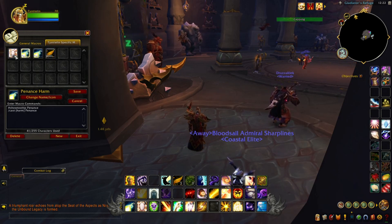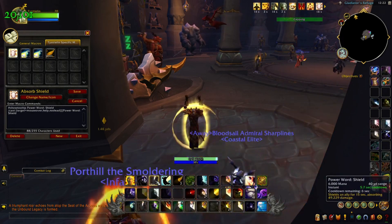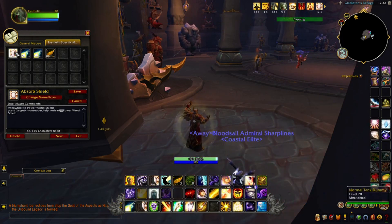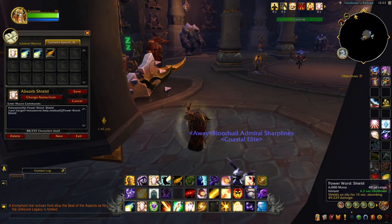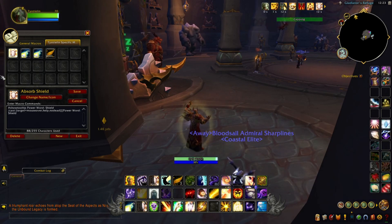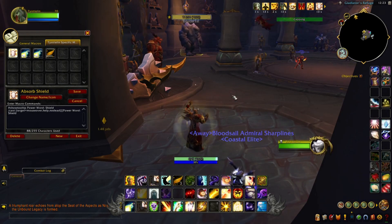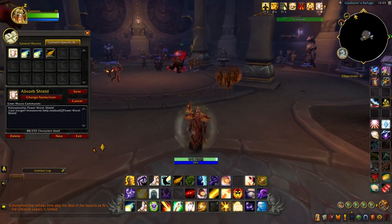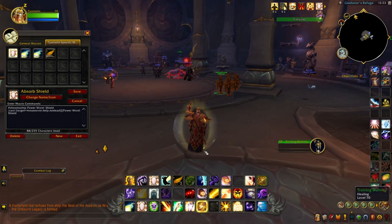The last step before executing macros is to assign them to your action bar. It's pretty much just like an action bar setup — you're going to click and drag the macro all the way to the action bar where you want to place it. For example, here's the Absorb Shield macro being placed onto the action bar.